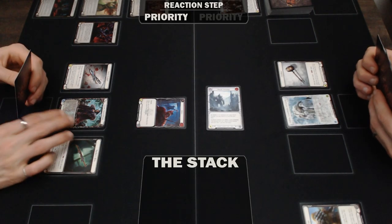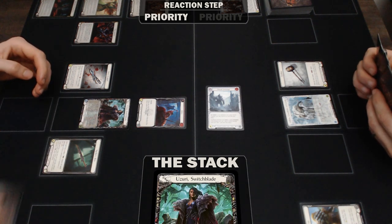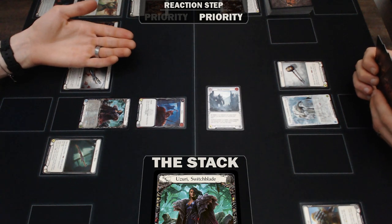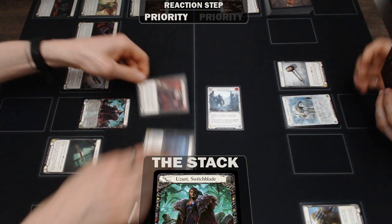So as the Azuri player, you should activate the ability, pay the cost of banishing a card face down, and then prompt the defending player for any response. When they pass priority back, you carry out the Azuri swap.